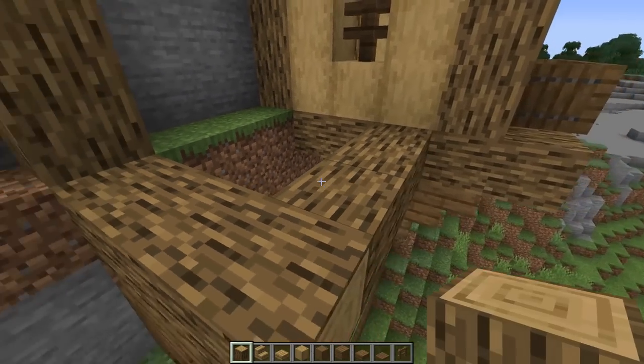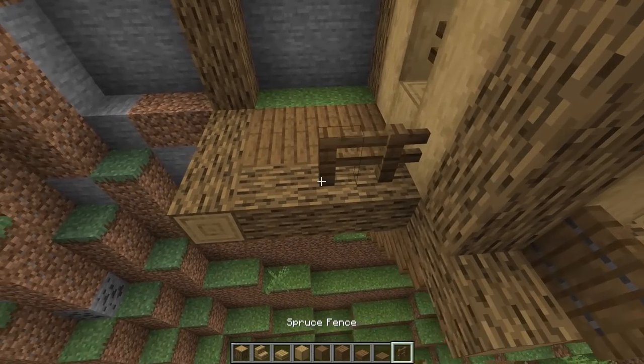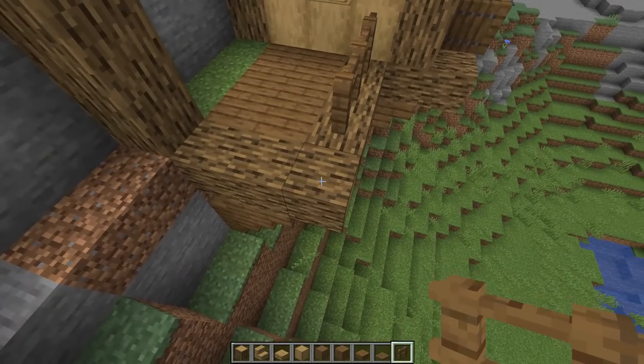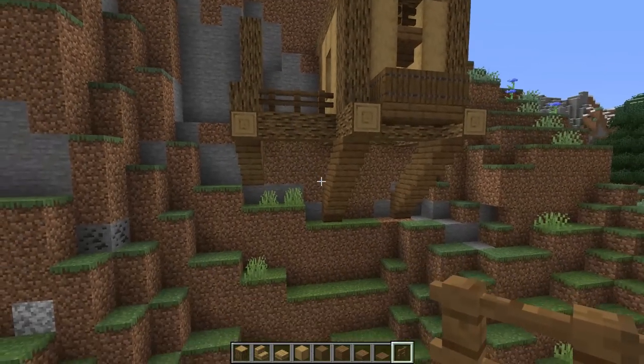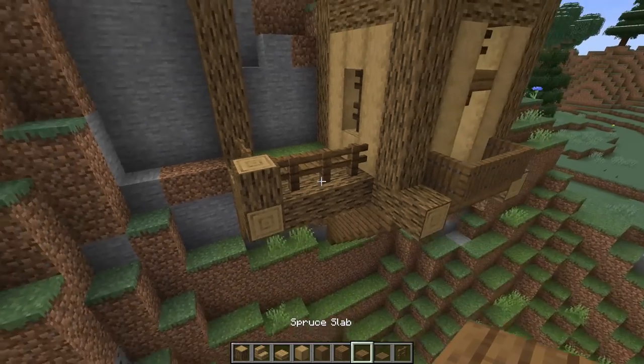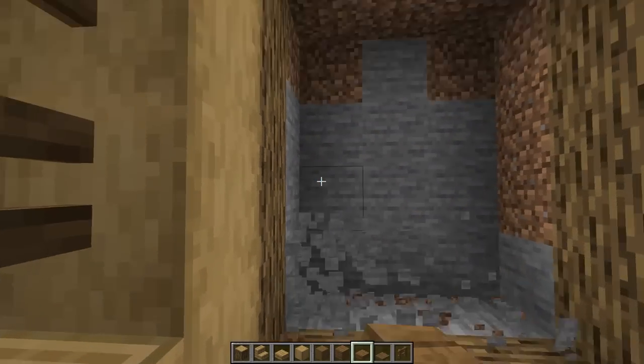This cross beam right here, cross beam on this end, cover this up. Grab some fences and go all the way around, pop this one up and go one across - we have ourselves a nice little balcony. Let's go inside and knock back one row, two, three, and we're going four high for now.